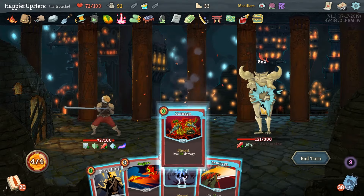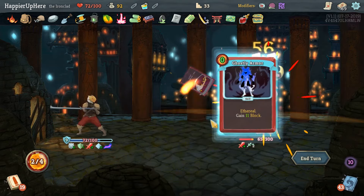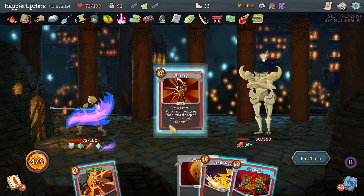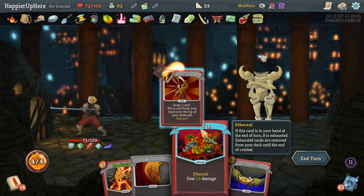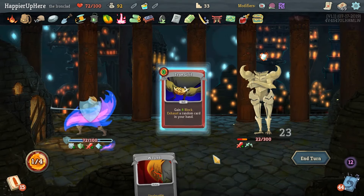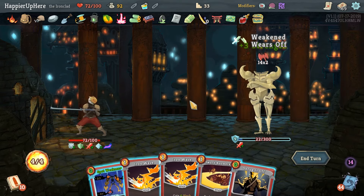With Corruption, Flex, and Wild Strike - we have a lot of max HP so I'm not actually worried about surviving, but definitely not perfecting this one. Let's do Shrug It Off, close the armor. I wonder if it would have gone differently if I had Corruption out earlier. Let's Headbutt - Spot Weakness so he's definitely going to be attacking this turn. We're going for the kill.